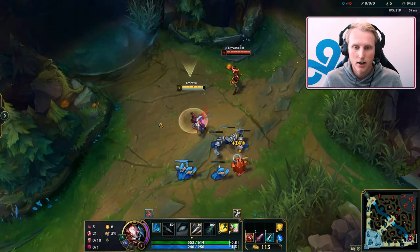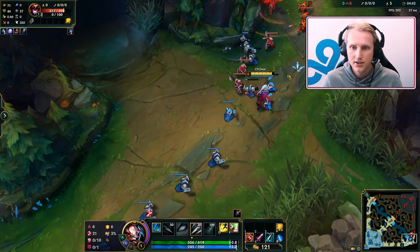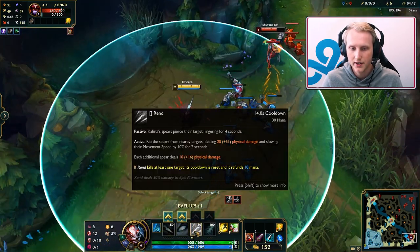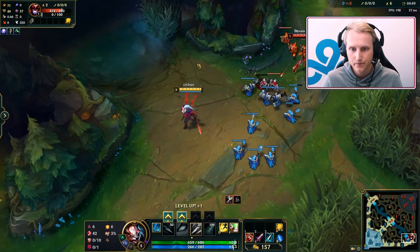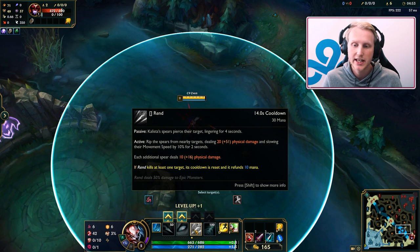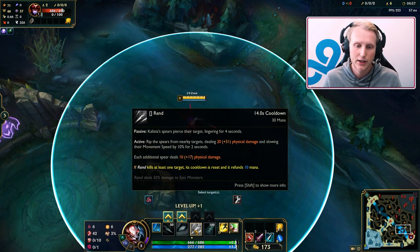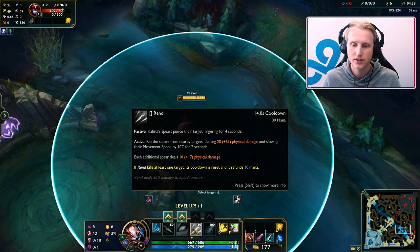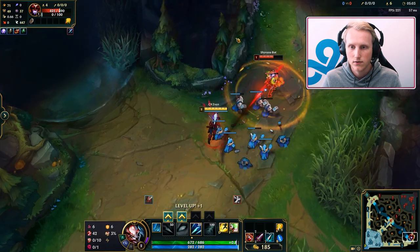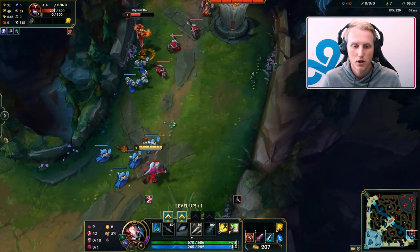If you can, attack like this — hit minions and use E to reset the E on minions. This is because when Kalista kills something with her E, the cooldown is reset and refunds 10 mana. If Rend kills at least one target, its cooldown is reset and refunds 10 mana. So in lane, if you can do this, it's better. At level three, I have Q and E already, and in some lanes you can skill W if you want, but I think it's pretty bad personally.